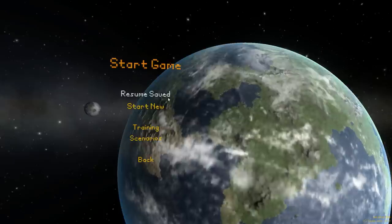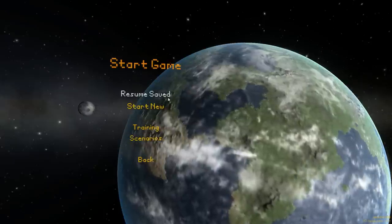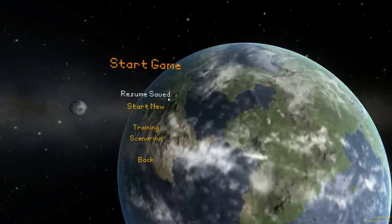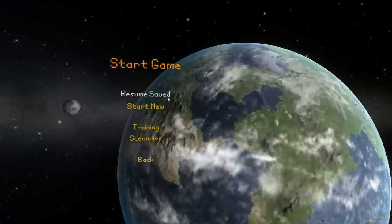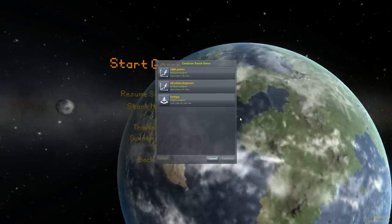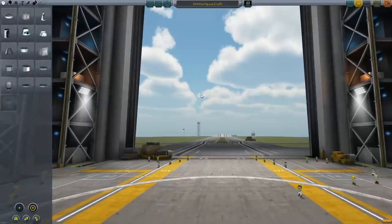So here we are. What I think we'll do is start a little mini-series: sending a manned mission to Jool, landing a crew on Laythe, and getting them back home again safely. It's a bit ambitious, but I think we can do it. Let's go into our saved game of Dompy and begin constructing a lander ship that can dock and re-dock with our main ship, plus a main tug to bring us out to Jool.